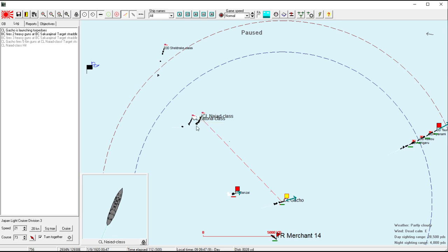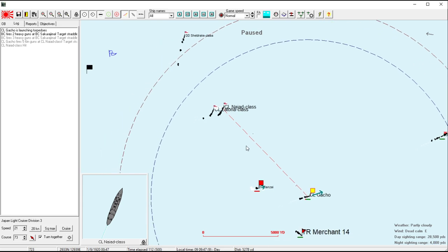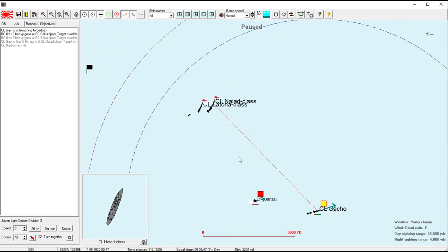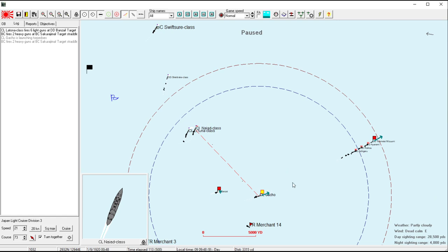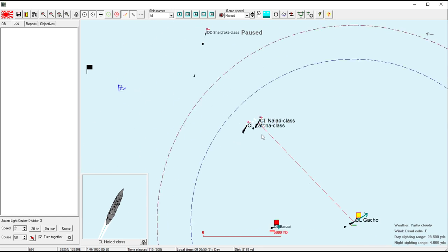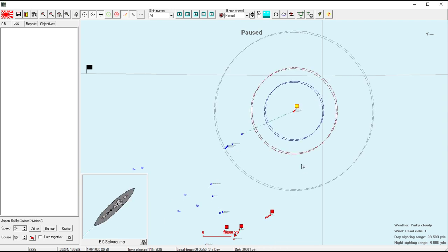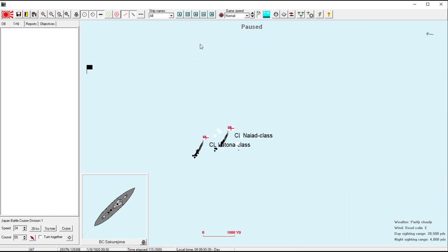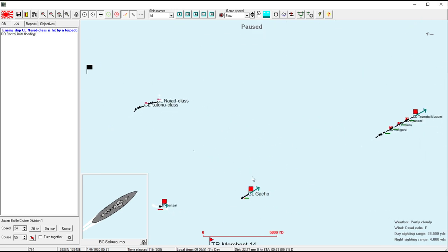It's been said that the computer does not dodge torpedoes. Frederick himself, the developer, has said that his ships are agnostic to torpedo information. So it's just a coincidence that after I launch my torpedoes they turn away — and maybe that turn back is all the proof we need. But it's just dodgy evidence. It could be a coincidence. It probably is.